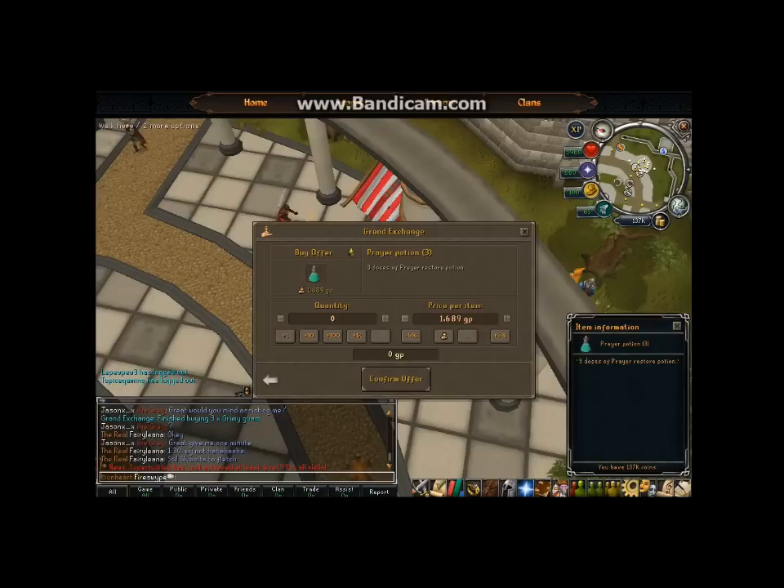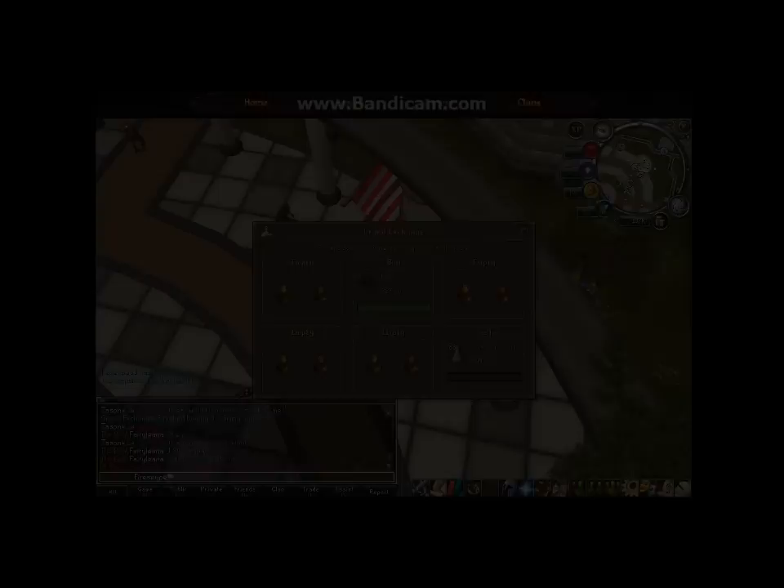Prayer potions are worth 1.7k for a dose three. You could probably get some of the ingredients cheaply and farm the more expensive ones to reduce the time it takes to make them.